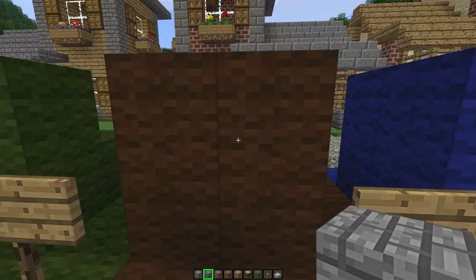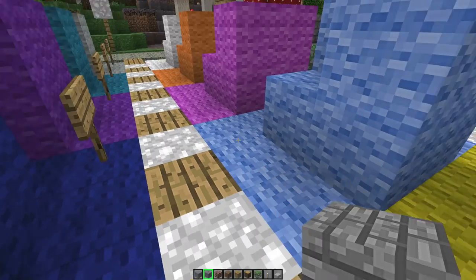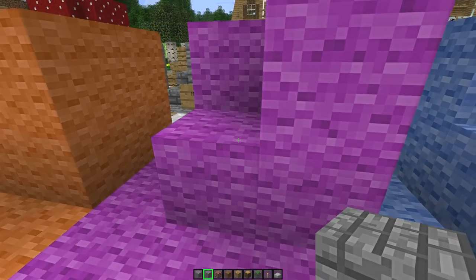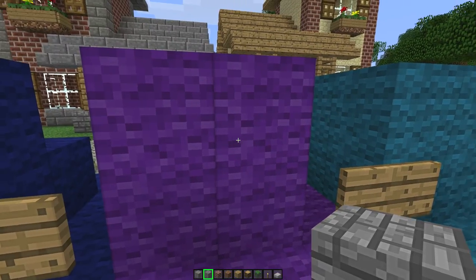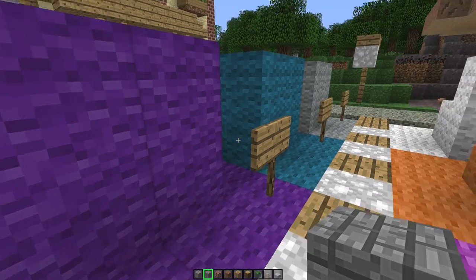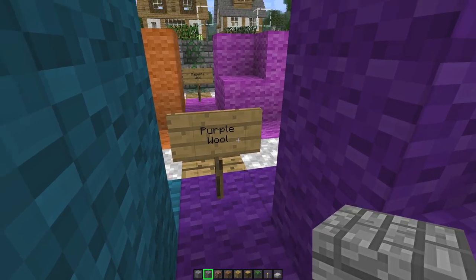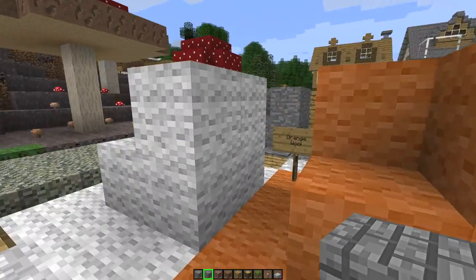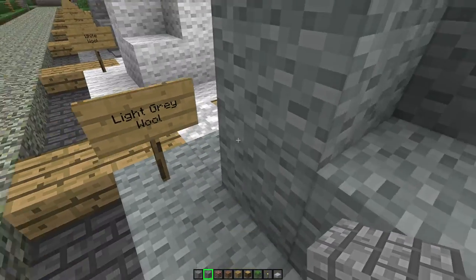Then we got yellow wool, brown wool, blue wool, light blue wool, magenta wool — or sort of a purplish — well, I guess that's purple. This game has purple wool. Cyan, orange, white, and light gray.